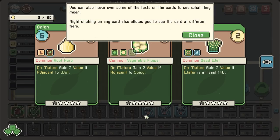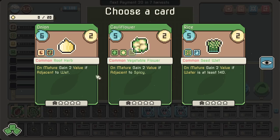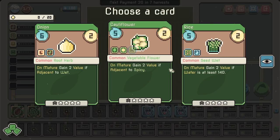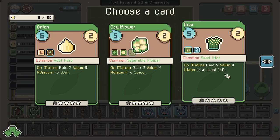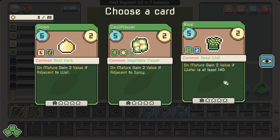You can hover over some of the text on the cards to see what they mean. Right-clicking on a card allows you to see what the card looks like at different tiers — because they can be upgraded by combining more together. We've got a little bit of a glow here because it's saying we have a slight synergy of brewing if we pick that. On mature, gain two value if the water is at least 140.